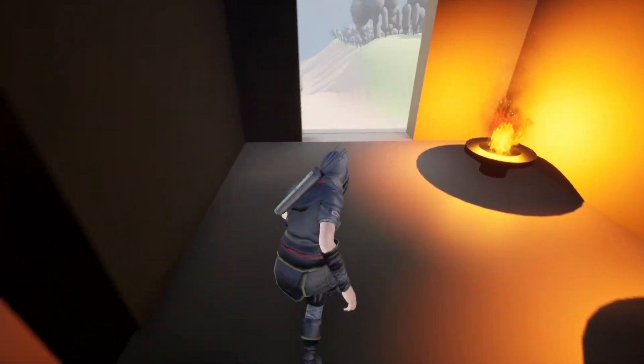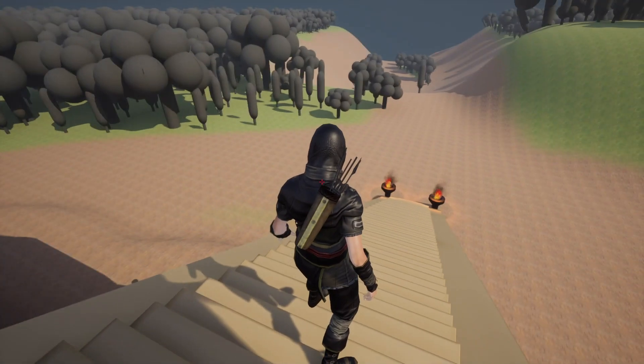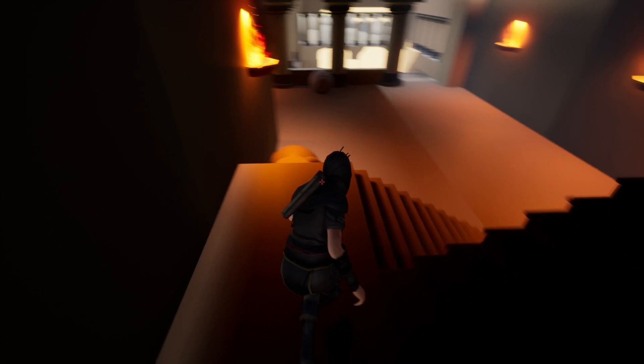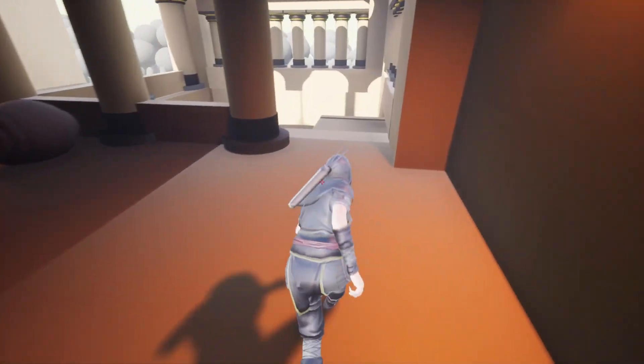Coming up here, this is the exit way that leads the player to the west corridor, the west exit. Players will trigger a trigger event that will begin a sequence showing them running out and exiting before the Minotaurs fully take over and destroy the palace.